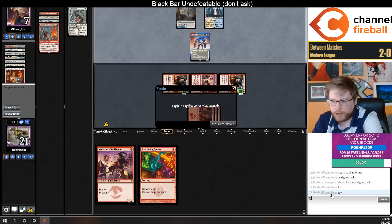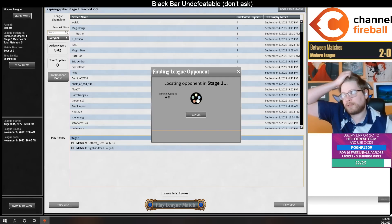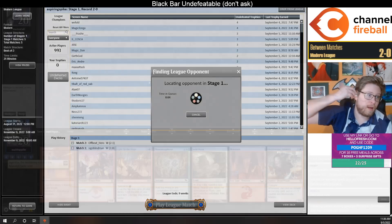Back when Lurrus was around, Grixis Shadow was one of the more popular decks and it was really really good against Breach.